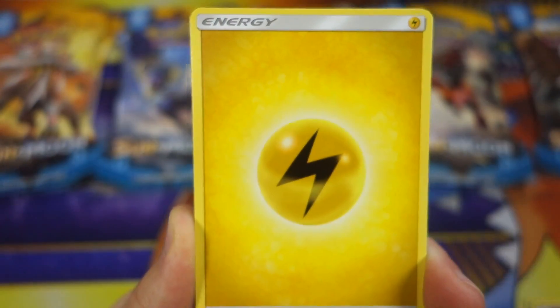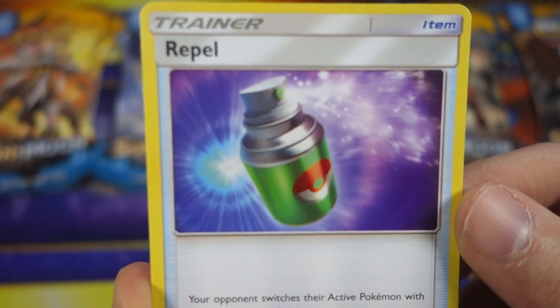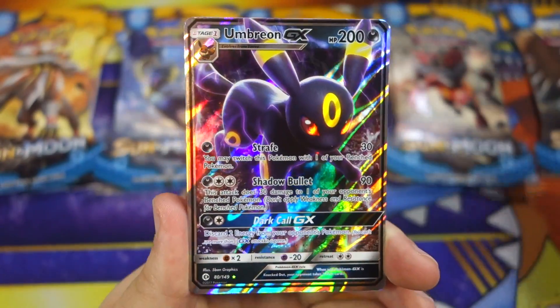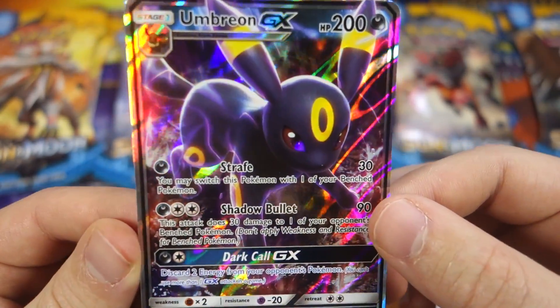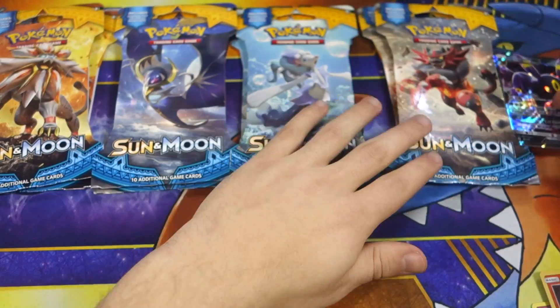You take that stroll, Drowzee. Electric-type Energy, Pinsir, Repel — that's how you repel all your haters. Got a Golbat, got a Litleo in Reverse. And yes, we got an Umbreon GX! That's a good way to start out this video. Umbreon GX — GameStop, you're looking up.